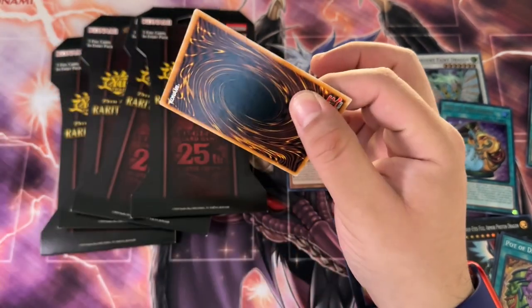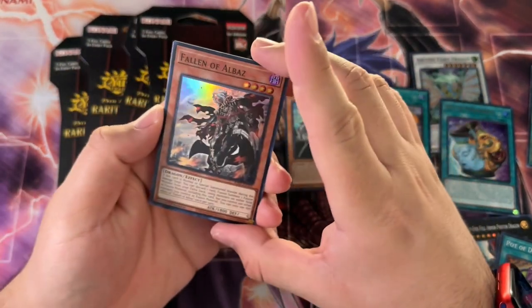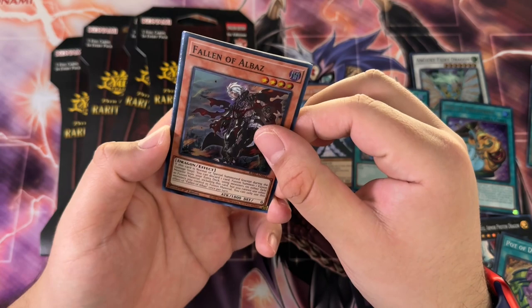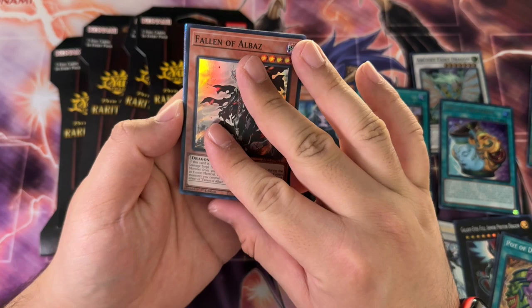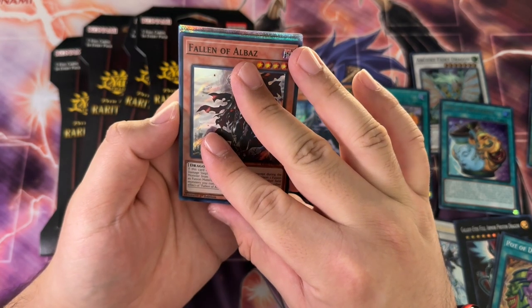We got Fallen of Albaz — oh, we do got a Quarter Century! Speaking of — we willed it into existence. What is it though?